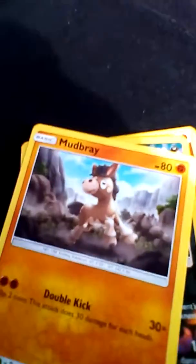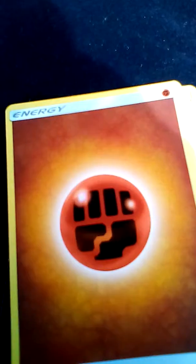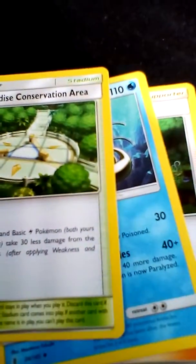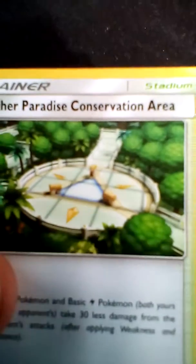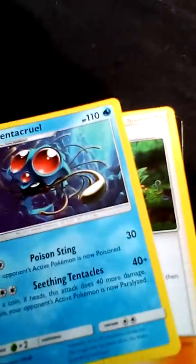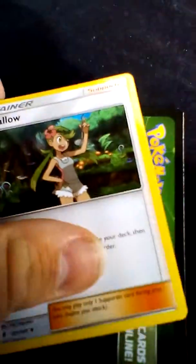Slowpoke. Mudberry. Haunchcrow — ooh, cool. Swallow. Fighting Energy. Sorry about that. Afio Paradise Conversion Center. Damn my cards. Tentacruel. Malleo. Energy card.